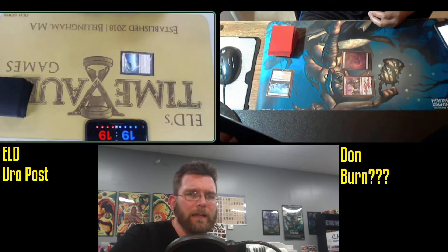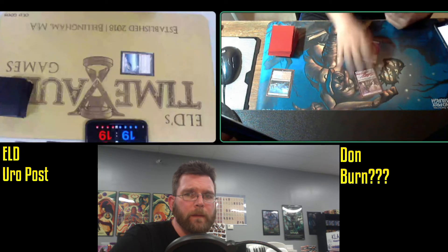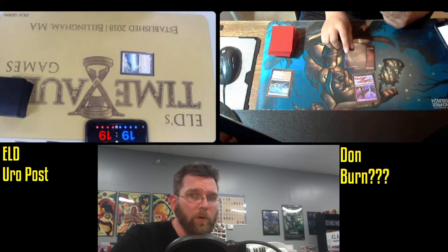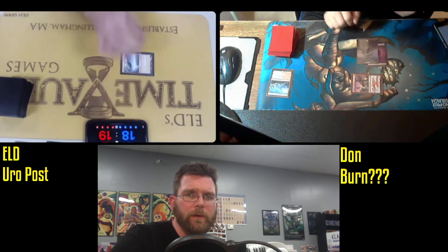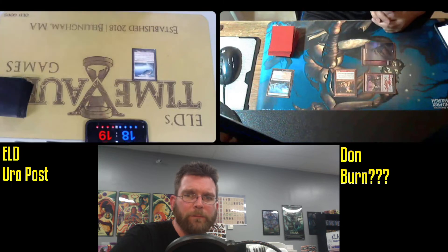We've got a Cloud Post on my side and a Monastery Swift Spear for Dawn. Burn punishes weak draws, often winning on turn three or four, and can do a number on opposing creatures — sometimes being able to play the role of a control deck with like 20 removal spells.